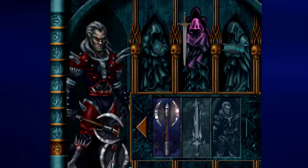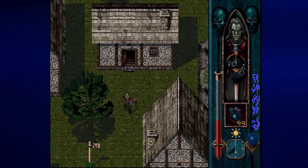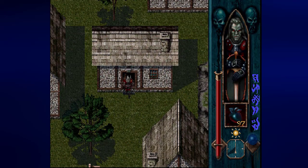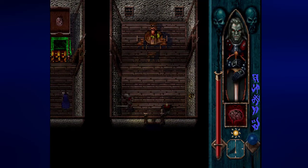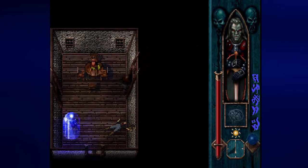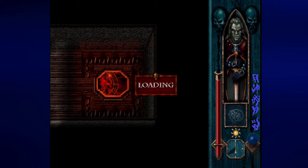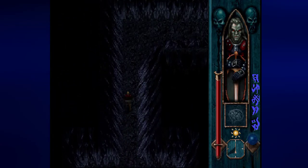I can unequip my axe and then use my Hearts of Darkness to heal myself. And then I should be able to go in here and control this guy's mind. And if I can do that, I can sacrifice this guy for the Hearts of Darkness that I would like to get my hands on.